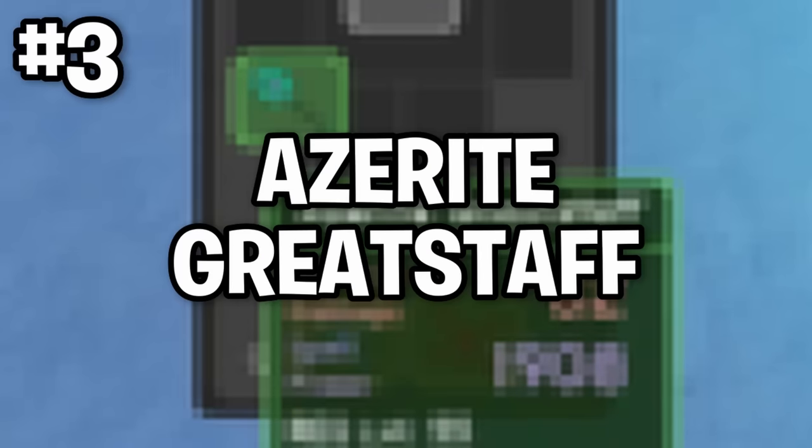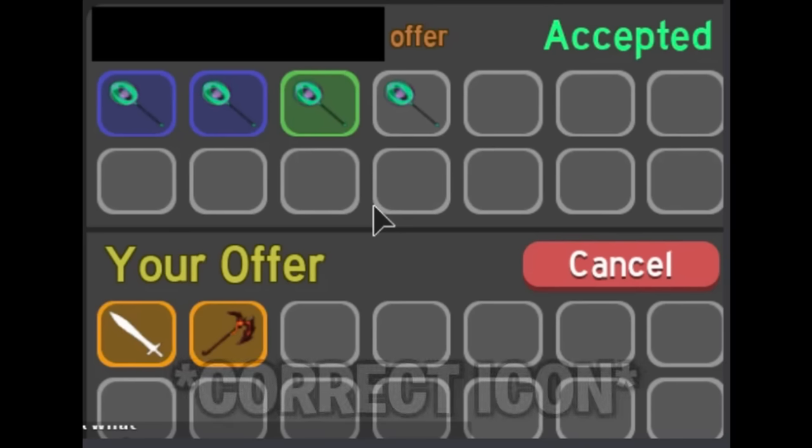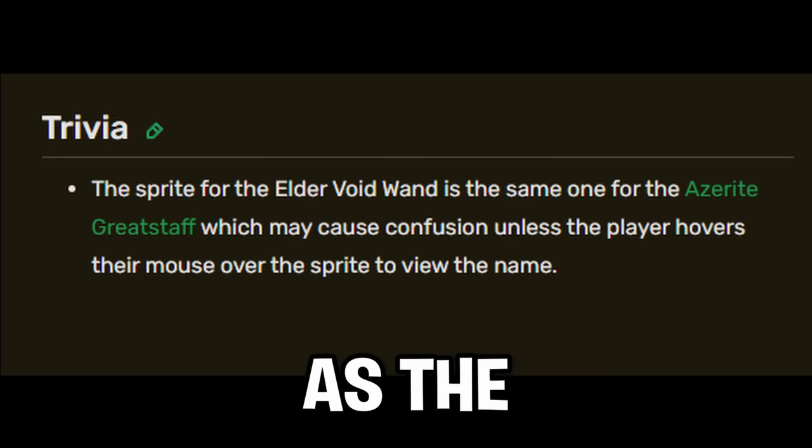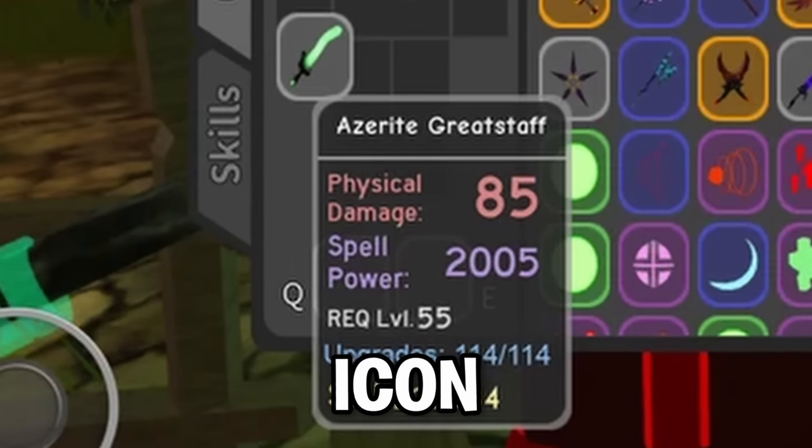Number 3: The Azerite Greatstaff. This item was introduced in the Winter Outpost update. This one is a bit confusing because the item with the correct icon was removed from the game, but stayed as the Elder Void Wand, or as the Azerite Greatstaff but with the Elder Void Wand icon.